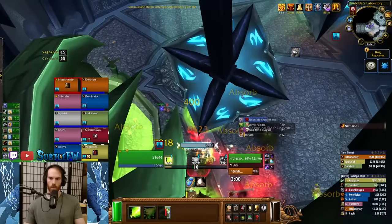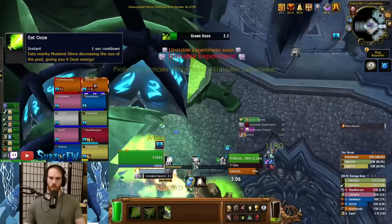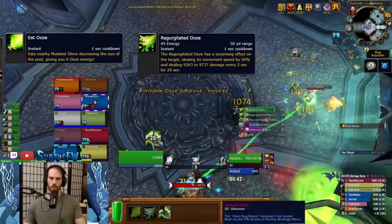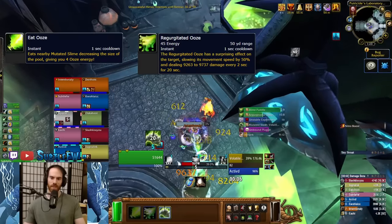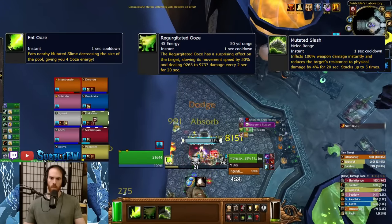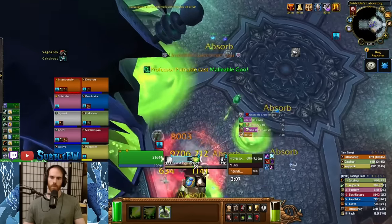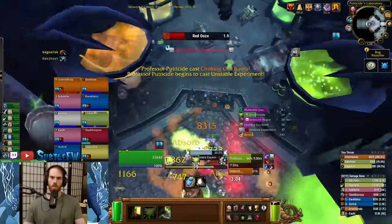The A-bomb has three abilities: Eat Ooze, which consumes slime on the floor decreasing pool size and giving energy; Regurgitated Ooze, which costs 45 energy and applies a movement slow and damage-over-time to an ooze — this is the only way to slow oozes and getting it on them ASAP is your primary focus; and Mutated Slash, which does high instant damage and applies the same armor debuff as Sunder. The A-bomb also has a very high damage auto attack, but you need to right-click Putricide or an ooze to activate it. The A-bomb can die so it needs to be healed, and the A-bomb debuff is a disease, so tell your raid not to cleanse this on accident.